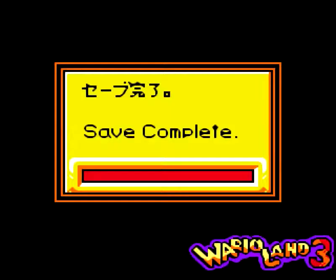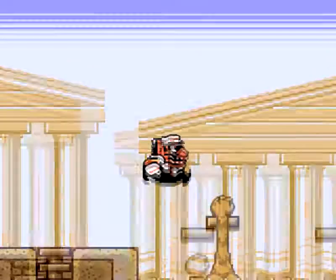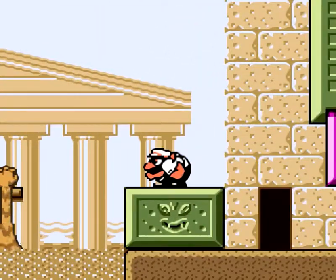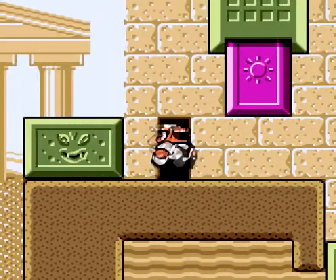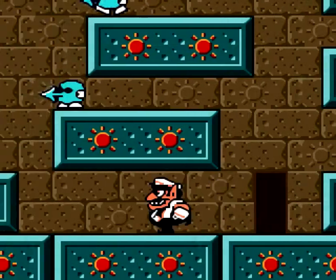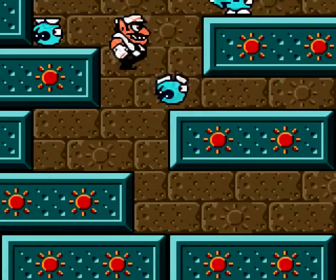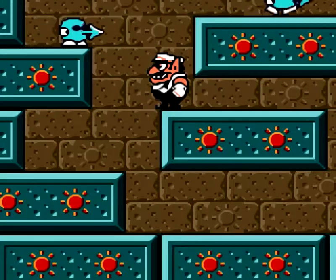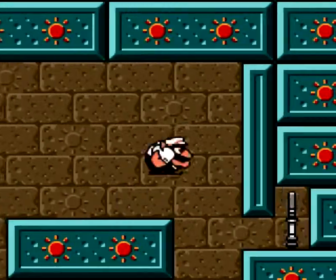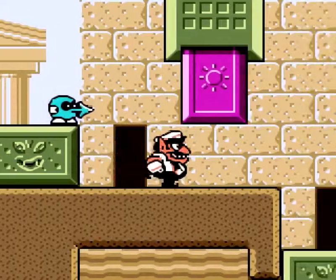We're gonna need one more treasure from the ruins before we can do anything new. So let's go back in and have a look at the sunny side. This time there are hands that will try to grab us and drag us into the quicksand. As in Wario Land 2, you can hardly game over in this game — there's exactly one way to game over, and that's at the final boss. You don't have lives or anything; you just get dumped back to the last time you saved the map.